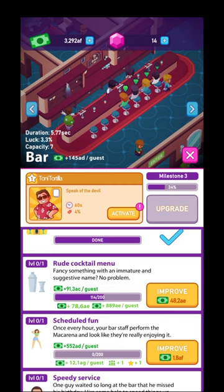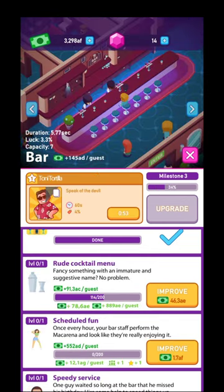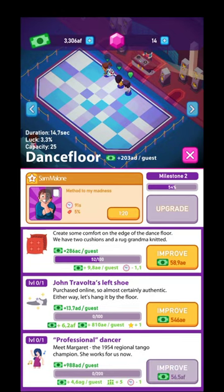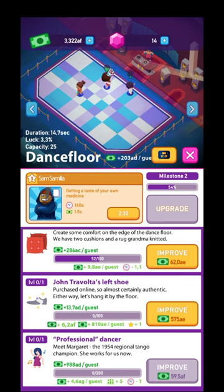From time to time, just go and activate their buffs. If you have more managers, you can assign new ones. For example, over here — I'm going to assign him and activate him. Getting a taste of your own medicine for the next 160 seconds — the income is multiplied by 1.5x. That's the idea.